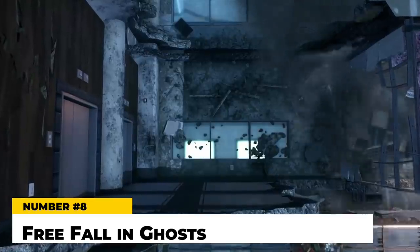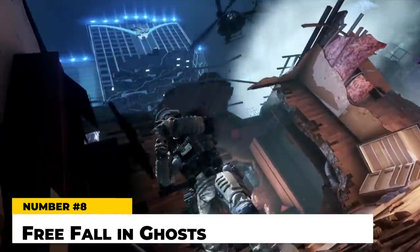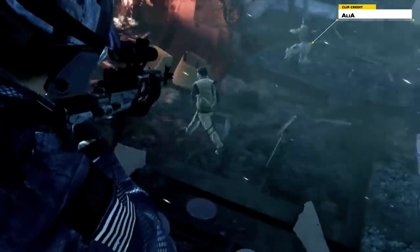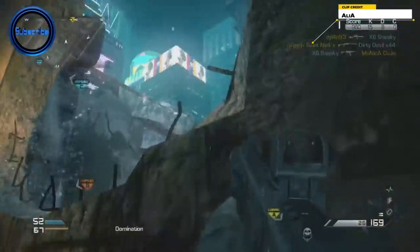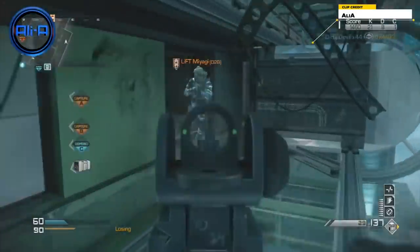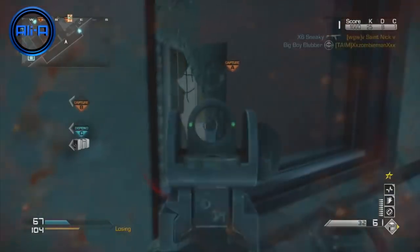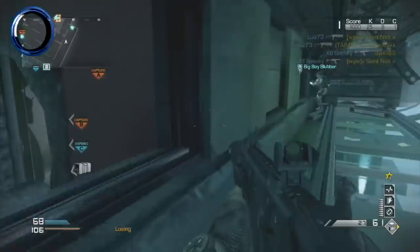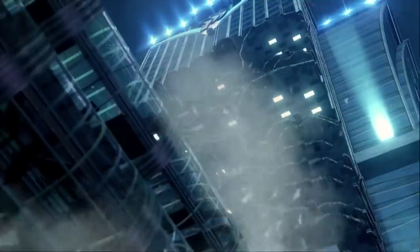Number eight is one of my most hated maps: Freefall in Call of Duty: Ghosts. I don't know whose idea it was to make a map that literally gave people nausea and motion sickness, but they did it. The idea of setting a CoD map in a skyscraper as it was collapsing was interesting, but the movement of the game mixed with the movement of the map actually physically made people sick. On top of that, the map itself was poorly designed. This was just another aspect of Ghosts that hurt it, as Infinity Ward seemed more interested in doing new things with technology than making a well-designed game.